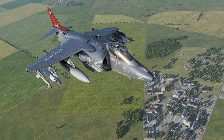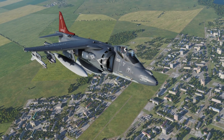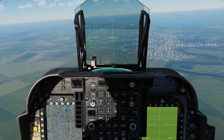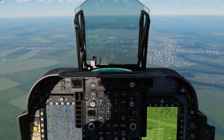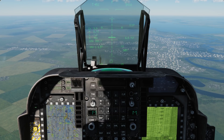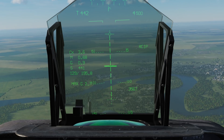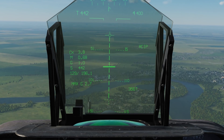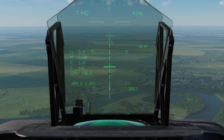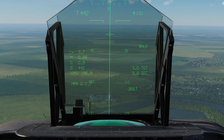In addition, CCIP mode now features a temporary auto bomb release mode when using the dashed cross. If you press the pickle button down quickly whilst the cross is dashed, you will mark the location that the dashed cross is over — this also slaves the DMT to the same location. If you press and hold the pickle button, you will be transferred into auto release mode until you release the pickle button or bombs are released. You will see the symbology switch over to auto, with the location that your dashed cross was over as the target point.